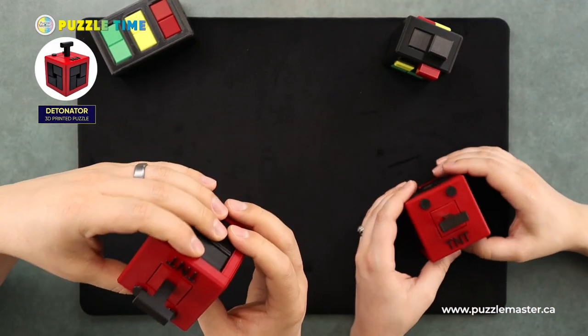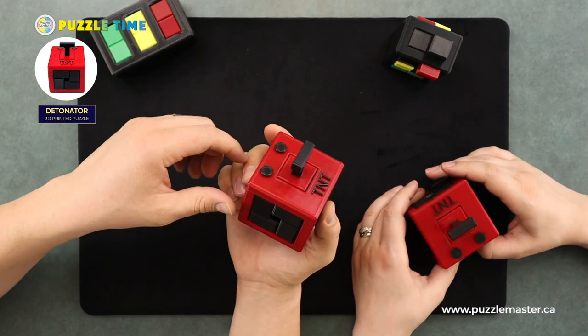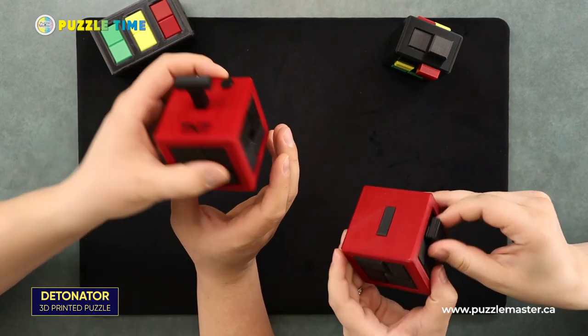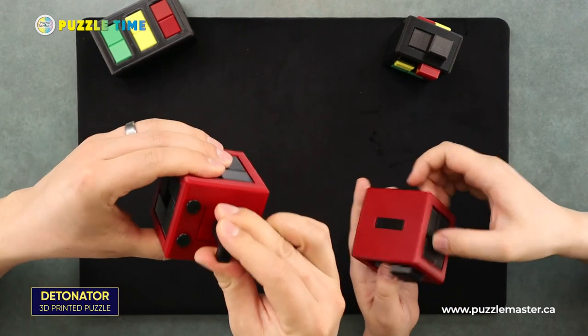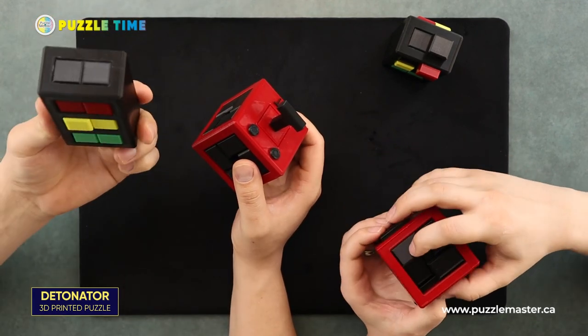We're going to do TNT. This is actually the one that visually caught my eye the most of any of his puzzles — I love the whole box that explodes and the little handle on top. It's actually a nine-piece puzzle: eight of the burr sticks plus the handle on top. This is actually called Detonator. It's nine pieces — eight burr sticks and then the piece on top, the handle or trigger, whatever you'd call it. It's 76 moves to solve, so significantly harder than the traffic light.